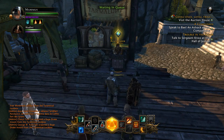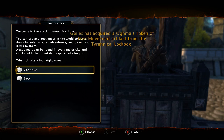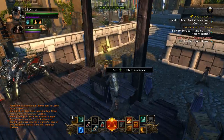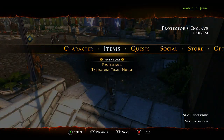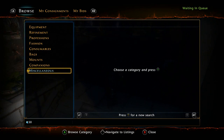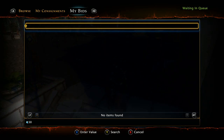Once you reach about level 15 you get a special quest called 'Visit the Auction House.' Come over and talk to the NPC, then a lot of people don't realize you can actually access the auction house from anywhere. Press start and go to the Tarmalune Trade House under items. From there you can browse equipment, put stuff up for sale, and check your bids.